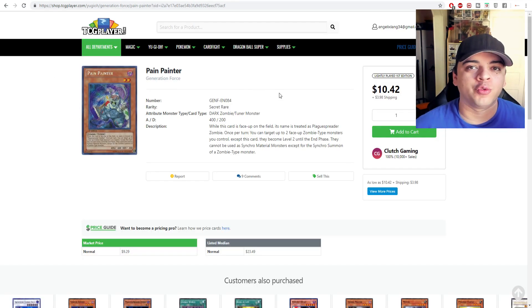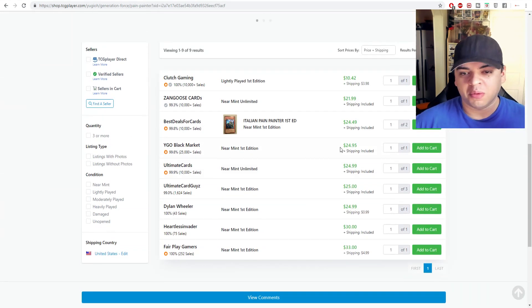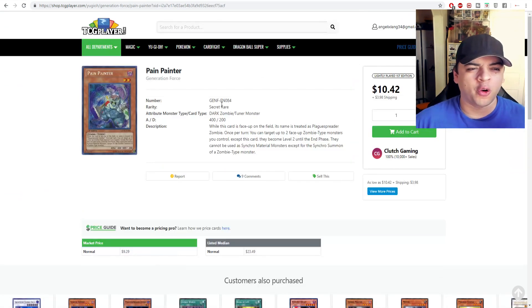Pain Painter from Generation Force — secret rare only printing — has a $9 market price. Lightly Played copies are around $15, and first edition goes up to about $25 for Pain Painter.